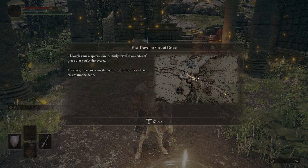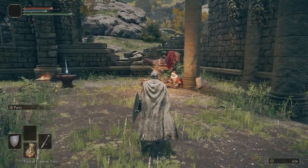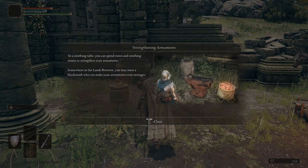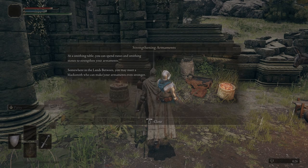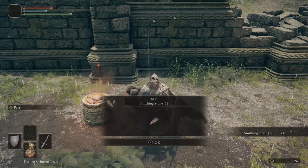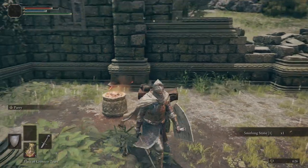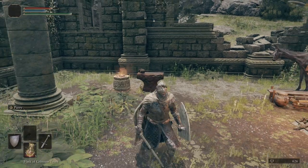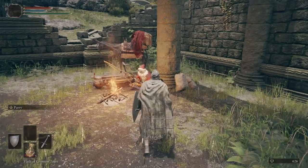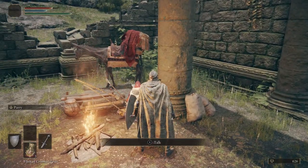This is just talking about fast travel, which we'll use a little later. Right there is Kale. First, we want to come over to the Smithing Table where we can pick up a Smithing Stone. We can upgrade our weapon here, but we're actually going to get a different sword and upgrade that — we'll use it for a good majority of the game if not the whole game.